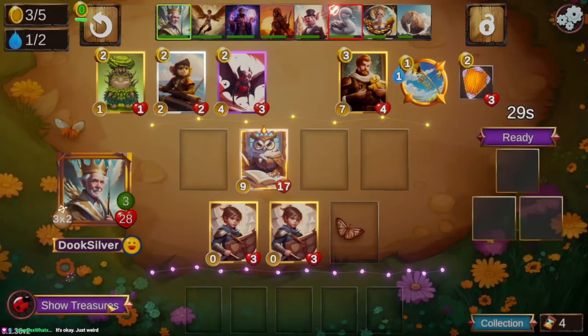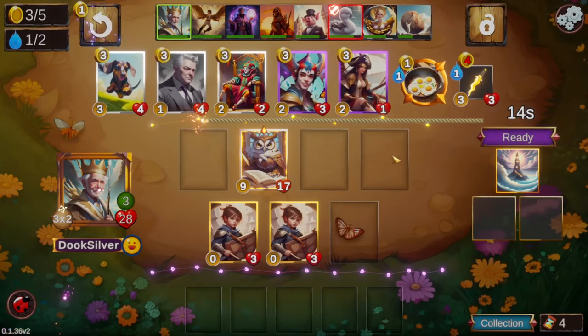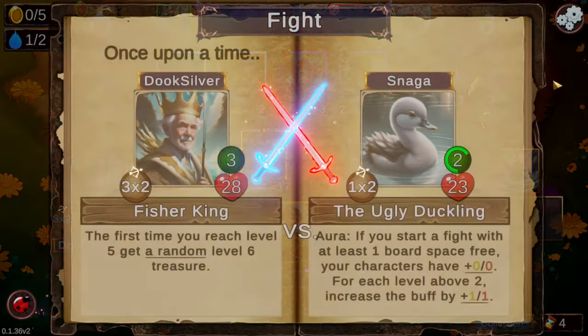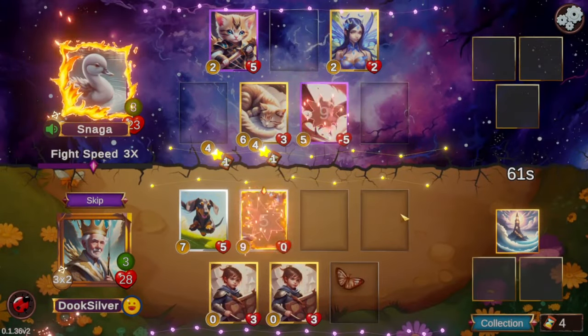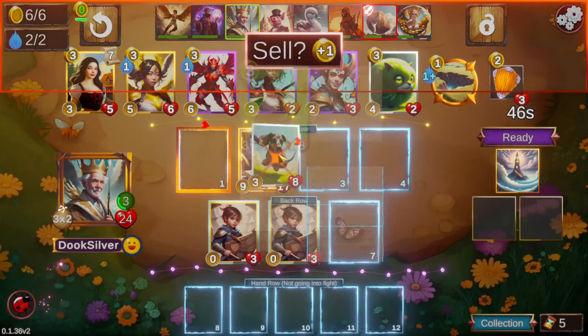We get to triple our owl here. It looks like we're just going to take Merlin's Tower — I like Merlin's Tower quite a bit, especially on Fisher King. If we can find our way into a double XP spell, that can be absolutely huge. Not the best three-shop of all time. We're just going to take a dachshund and hope to set ourselves up for a farmhand. We take some more damage from duckling, so we've taken a couple of losses already — pretty early, not ideal.